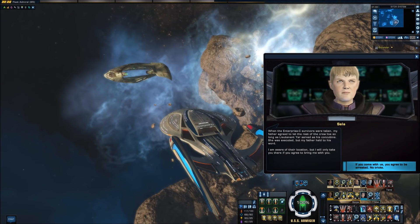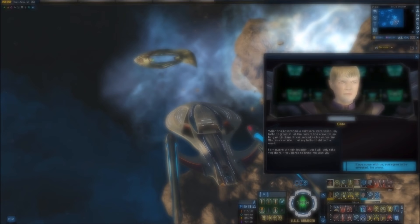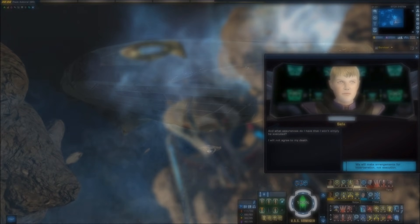'When the Enterprise C survivors were taken, my father agreed to let the rest of the crew live so long as Lieutenant Yar served as his concubine. She was executed, but my father held to his word. I am aware of their location, but I will only take you there if you agree to bring me with you.' 'Sure, you can come aboard — as a prisoner. If you come with us, we're going to arrest you.' 'And what assurances do I have that I won't simply be executed? I will not agree to my death.' This is a Starfleet vessel, I'm not going to execute you. Bloody paranoid.